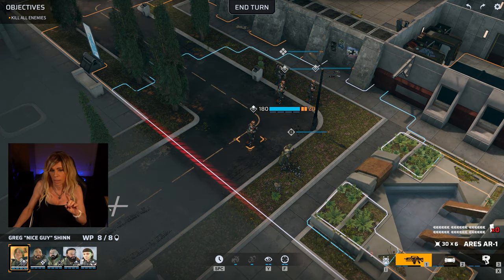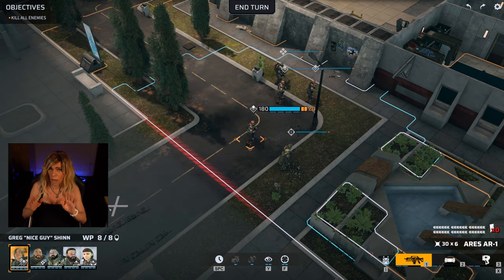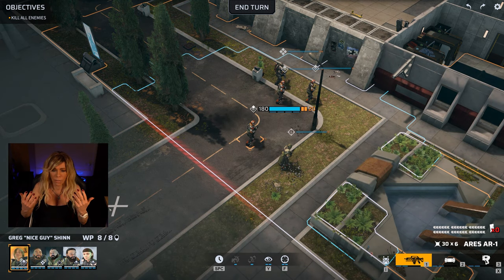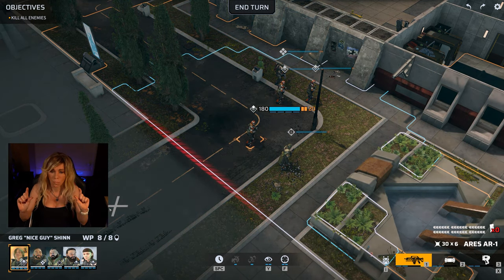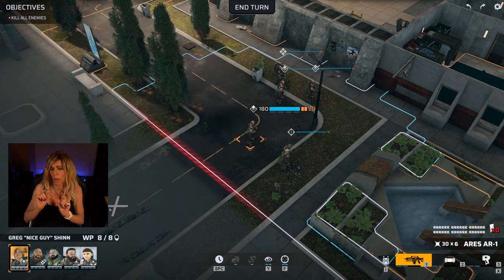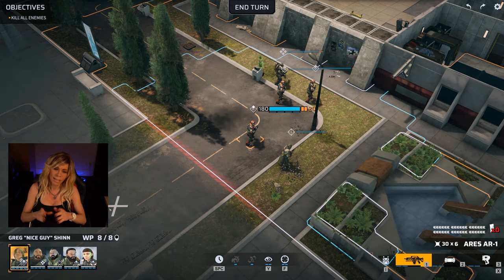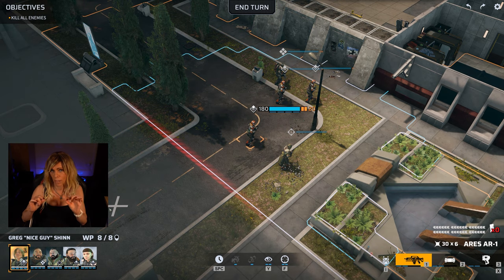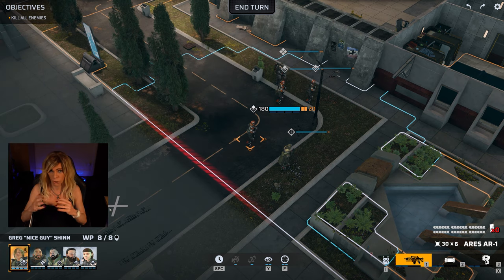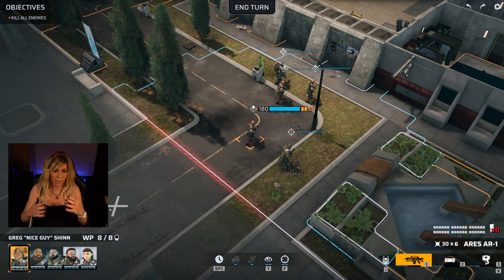The action points are also shown on the HUD — the little bar above the actual unit. You can see we've got 180 for Greg; that's the hit points, the health, represented by the big thick blue horizontal bar. To the right of the blue bar we have two little orange bars showing 20, which represents the armor, and underneath we have the four little horizontal lines which are the action points.